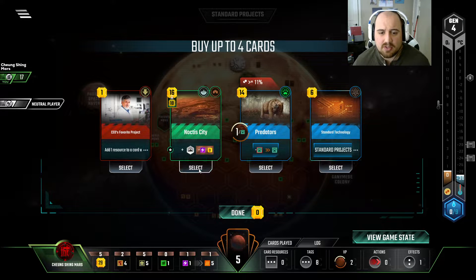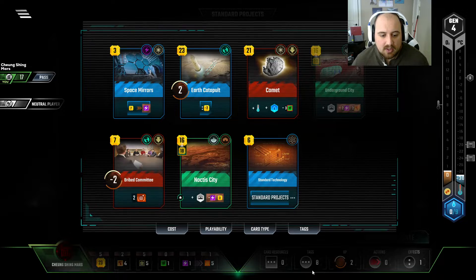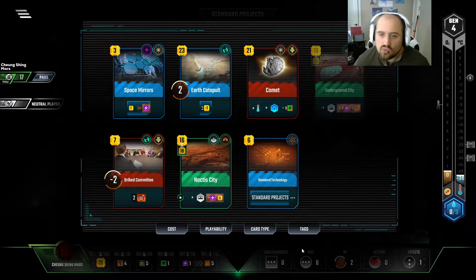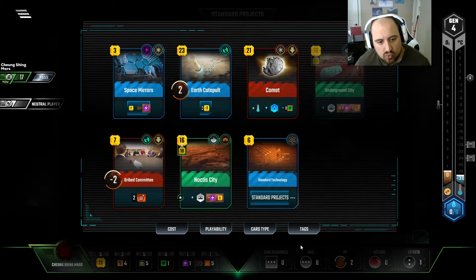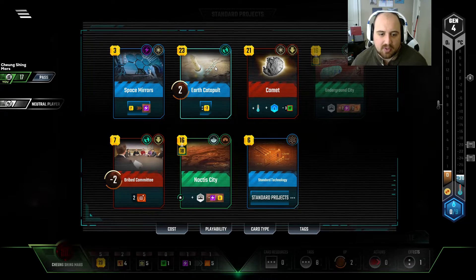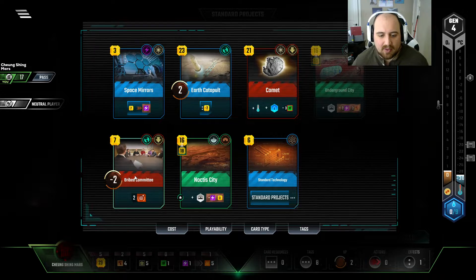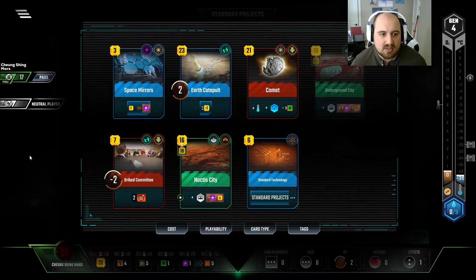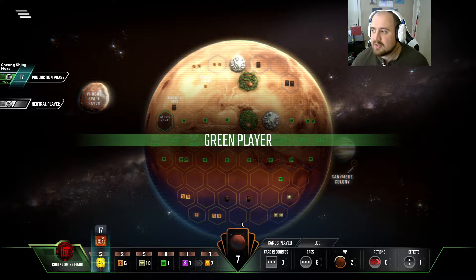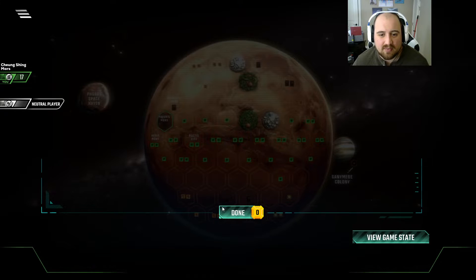Building tags are cheaper for us, and Standard Tech is gonna be very powerful indeed. The thing I'm looking at now is I could play Bribed Committee — that would give me 2 income — or I could play Earth Catapult and save $2 on playing Bribed Committee next turn. There's no need to play it right away. The only thing I might play early is Space Mirrors. Earth Catapult can wait in case something like Earth Office comes up.